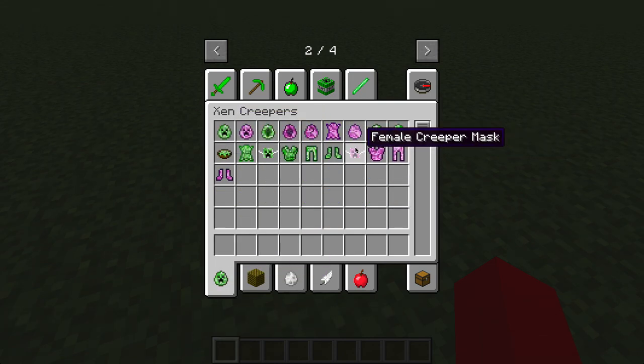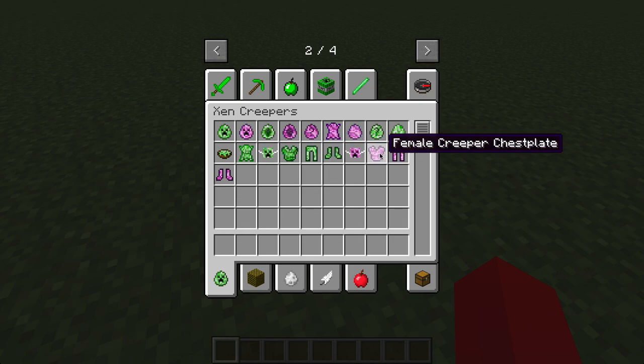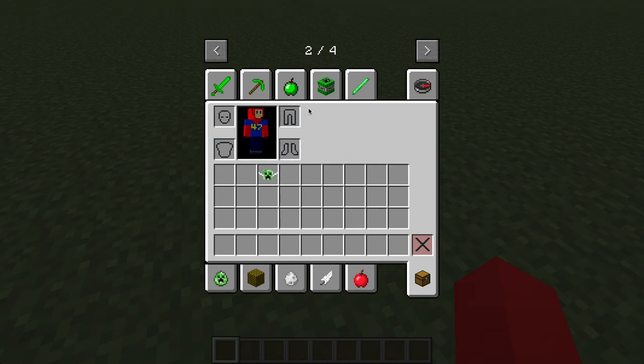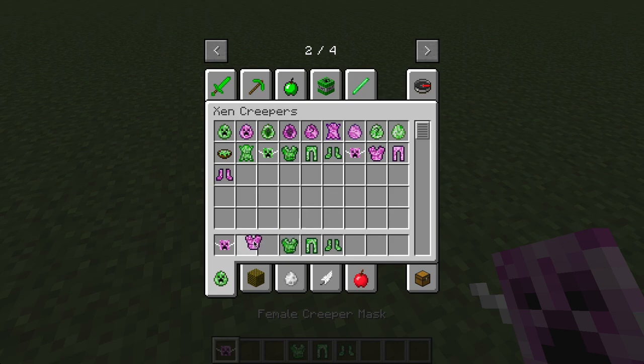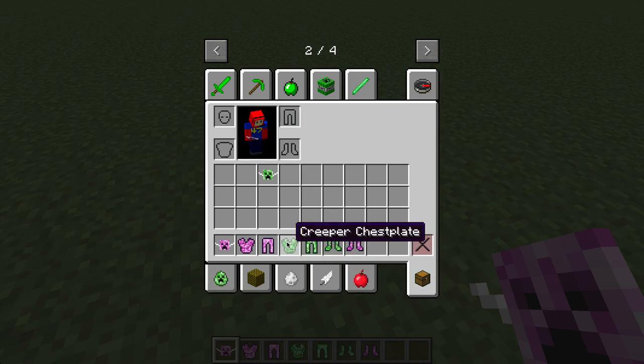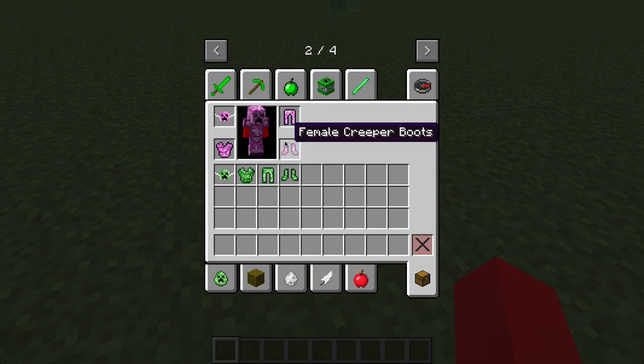So, creepers will now drop Creeper Skin, which you can use in your ordinary way of making armor to make this stuff. It doesn't really give you much armor. I can get the full set so you guys can see both of them. And he looks like a pink Creeper. That's pretty cool.